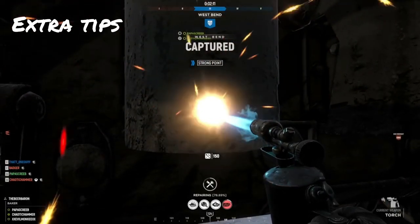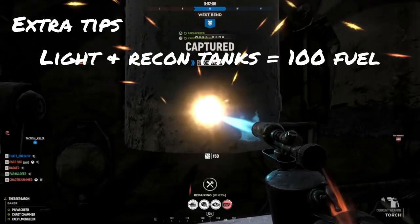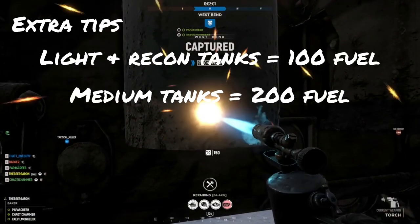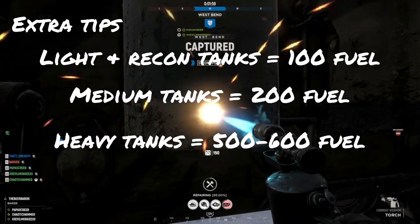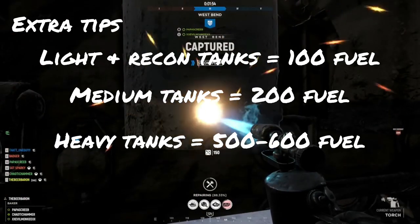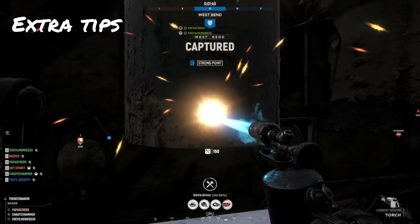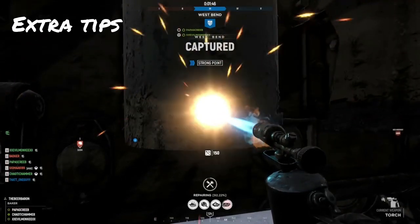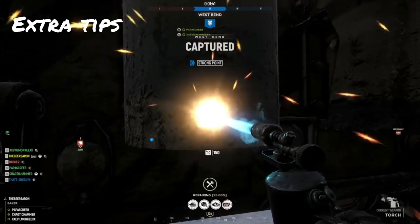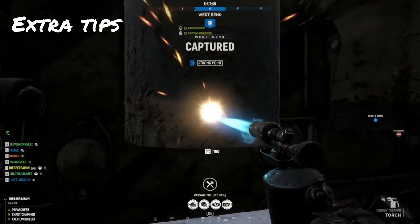Another thing to go over is fuel cost per tank. Light and recon tanks cost only 100 fuel. Mediums cost 200. Heavies, depending on the country and tank, can cost anywhere from 500 to 600 fuel. Always keep an eye on your fuel. This doesn't mean be reckless with your tank just because you have fuel — you want to keep those reserves up as much as you can. It's better to have it and not need it than to need it and not have it.